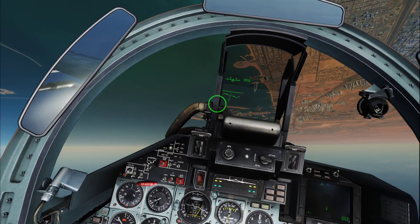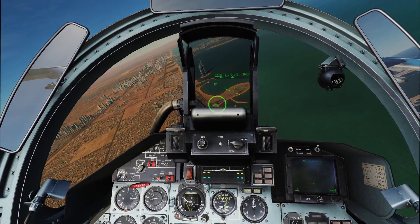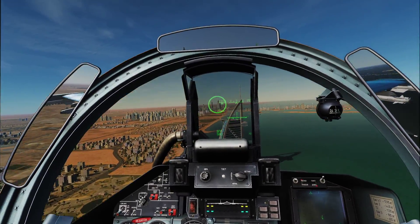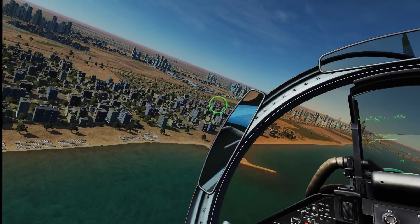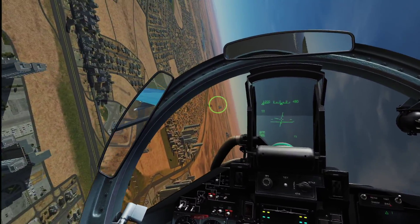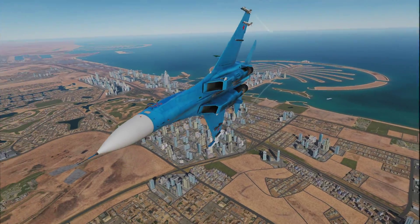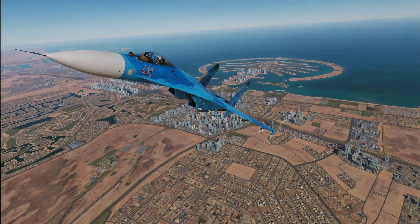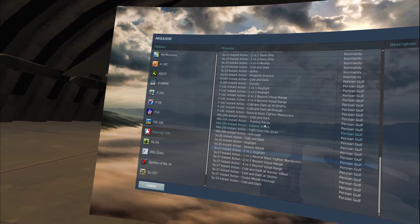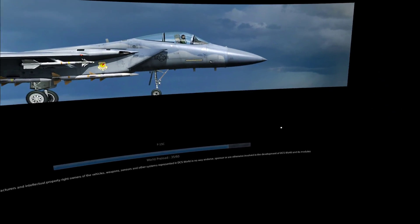Definitely one of my favorite aircraft is the SU-27 and the F-15C. This thing hauls ass and looks good doing it. Who doesn't want to relive the days of Flanker — this is pretty much the only way you can do it. That is the SU-27 one versus one. You can also switch to the other side and go one versus one dogfight over the Persian Gulf as the F-15C that is on the other side.